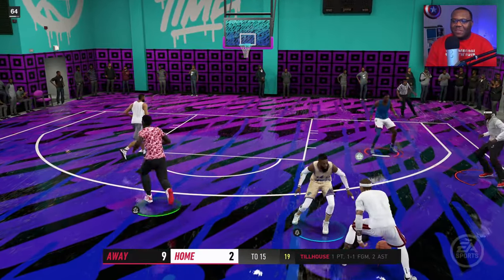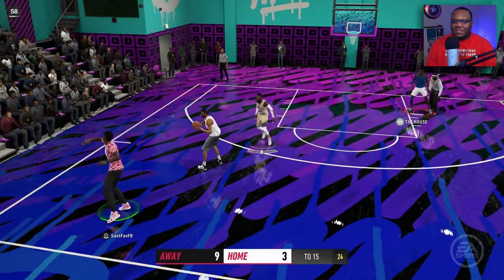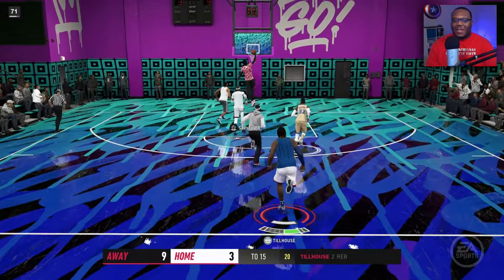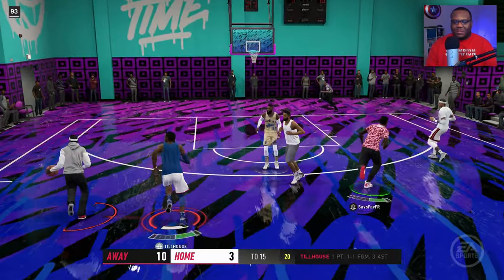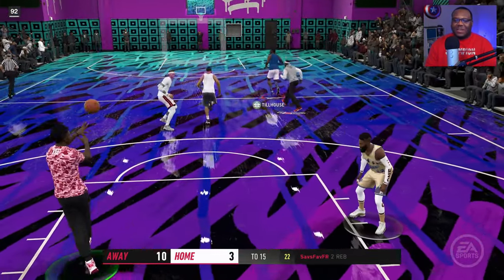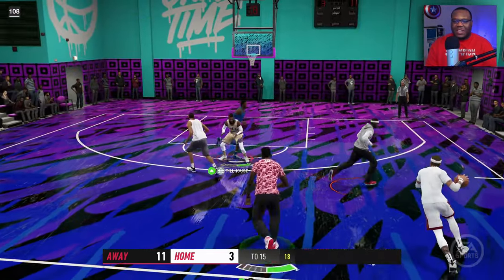Trying to get the man in the Jazz jersey involved but his man is actually guarding him. Quick pickup — nine to three right now. One of my teammates already decided to quit and I feel like the other one's gonna be right behind him. Big outlet up the floor, we're in a fast break. We just need to guard up — we block that, shut it down. He's getting another opportunity and it ain't working out. We go ahead and take it — two-hand finish for us. That block rating is changing the game on how I play this.